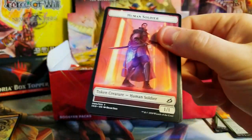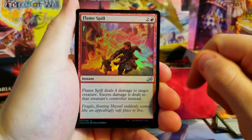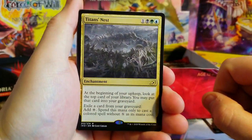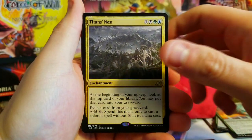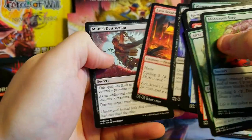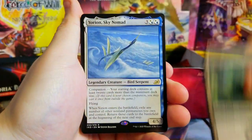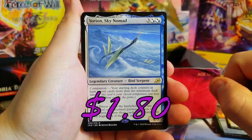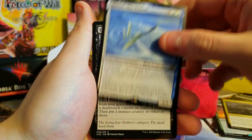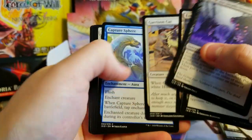Human Soldier, Forest. Flame Spill foil — just an uncommon. Titan's Nest — oh, we didn't pull this one last time, not sure what the value is here. Monstrous Step, Pilot, Plummet. Another Human Soldier. Auspicious Starrix — Sky Nomad, very nice, I'll take that, that's good. I think he's like three dollars — he was worth more than I was expecting last time.